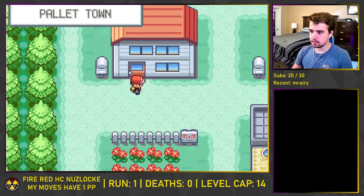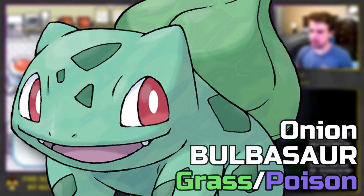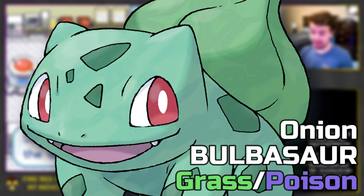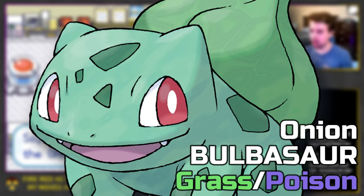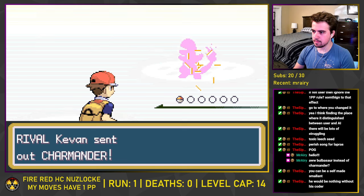Our journey begins in good ol' Pallet Town, and for our starter we select Onion the Bulbasaur, who is the best starter for this challenge due to its favorable type matchups against the first two gyms, as well as resisting the third. We immediately run into a problem when we're challenged by our rival, Kevin, and his Charmander.